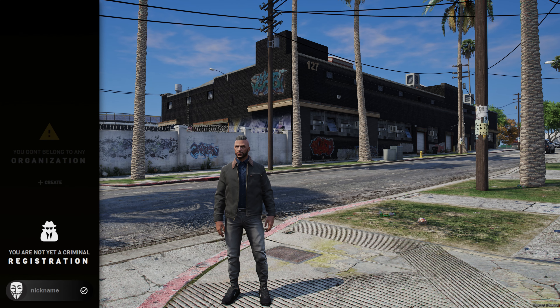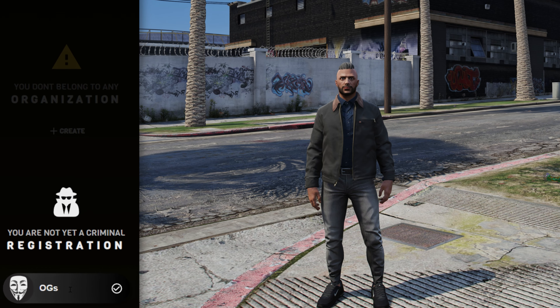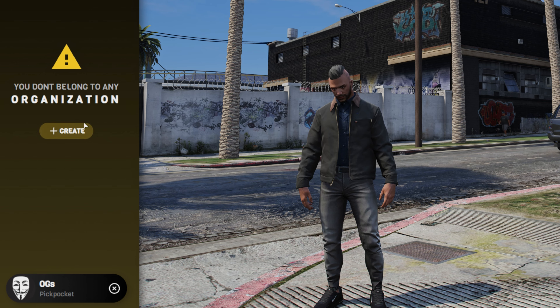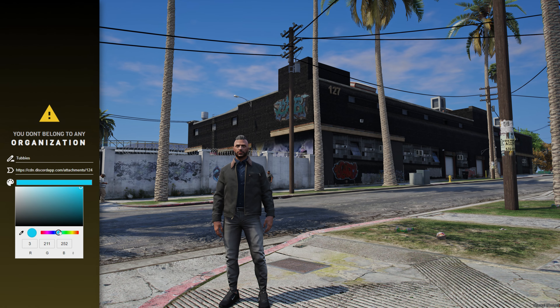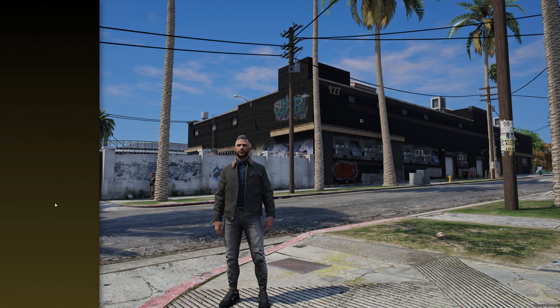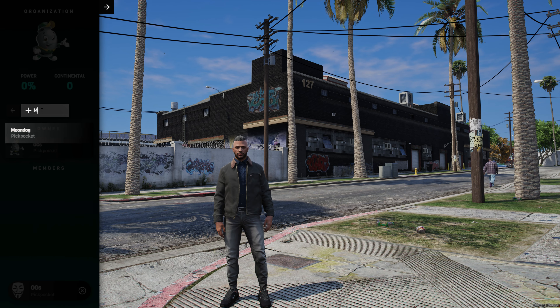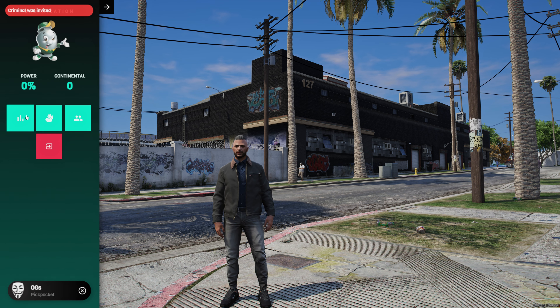Starting the life of a criminal has never been easier. Press F9 to open the criminal registration menu, set your criminal nickname, and create an organization. Name your organization, select an image link, and pick a color. Once your organization is created, you can go in and search for any of your friends that are already registered in the criminal organization menu. This menu will show you your current power ranking and status within the city.